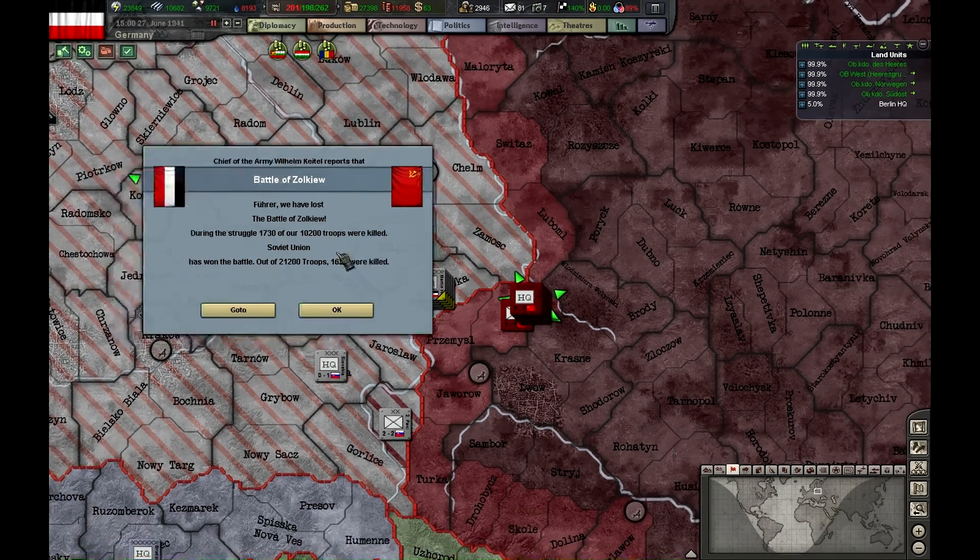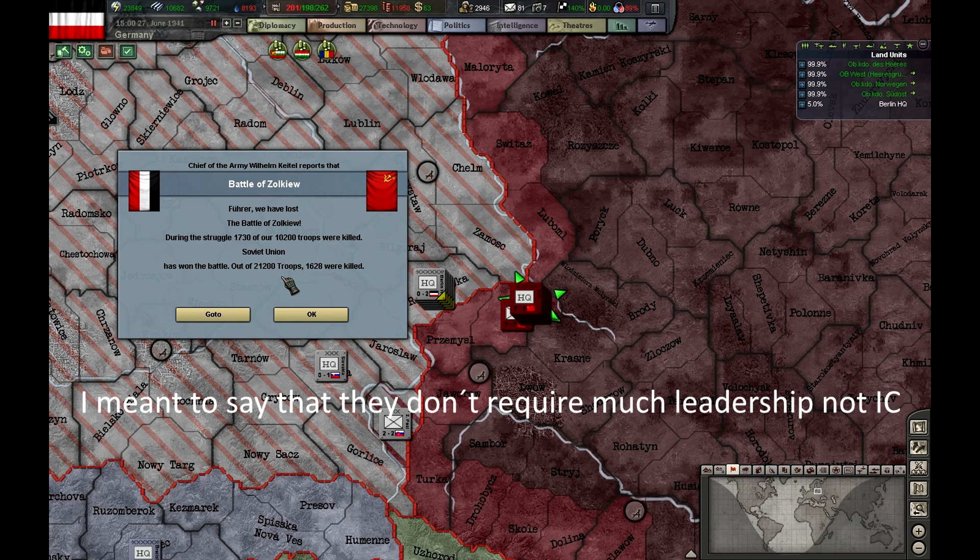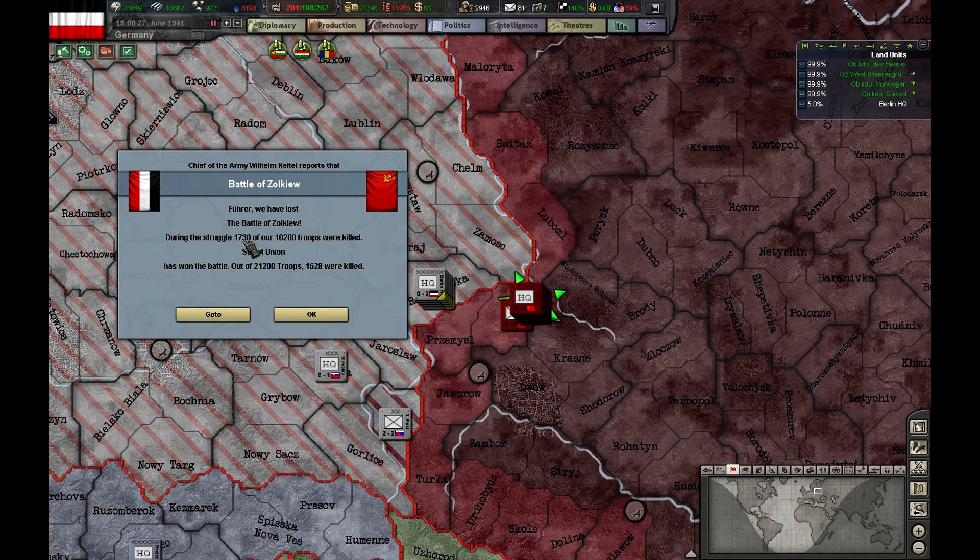We're fighting against twice the number of troops with low-tech units that are cheap to produce because they don't require much IC to be up to date. The Soviet Union spent 220 IC days less, and we actually lost the battle — lost the whole organization and lost more men than them.